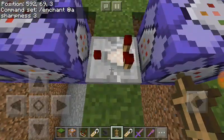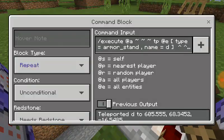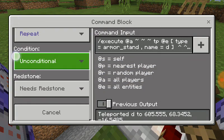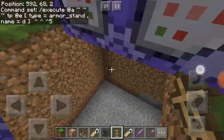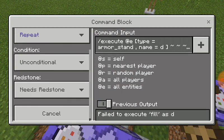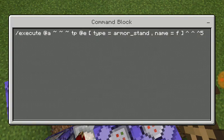For the second command block, you want to put that right there. Here's the second command — you want to put that in, set it to repeat and needs redstone.